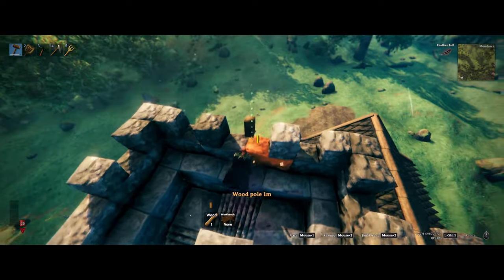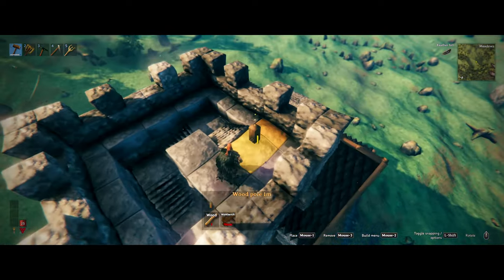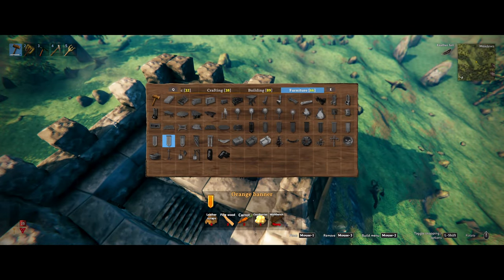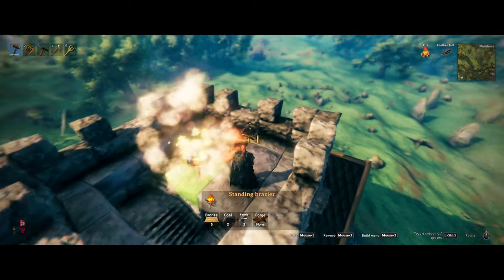On top, you can stand on all the sides, look down, and you can easily place a fire here, or a chest. Maybe add little braces here like so.